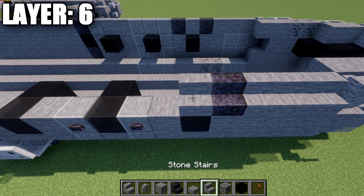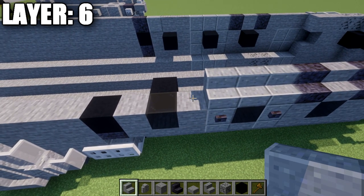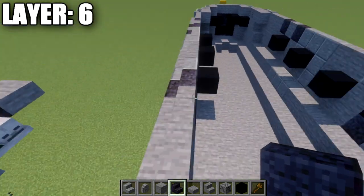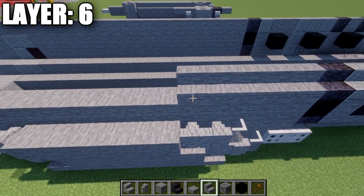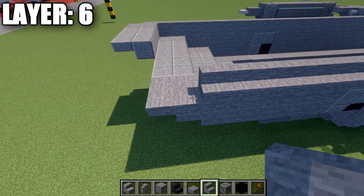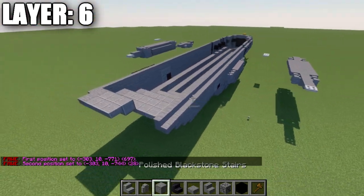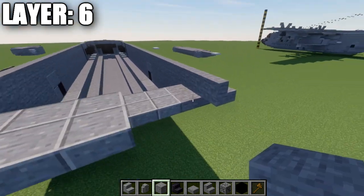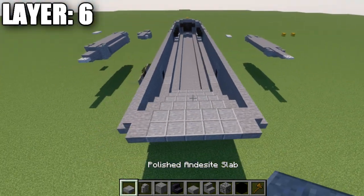Place two coal ore blocks on both sides going back, then one to two stone blocks from the coal ore. Off the first coal ore block place two light gray stained glass panes, then an andesite wall in that location. Place three stone stairs back, a polished blackstone stair, a stone stair, a polished blackstone stair, then three polished andesite stairs back, two stone blocks, a polished andesite stair, and a polished blackstone stair. Switch to stone blocks and go back 28 stairs in total from that polished blackstone stair. Place a stone block at the back, a stone top slab toward the rear, two polished andesite blocks, and two polished andesite top slabs to finish the rear.